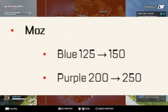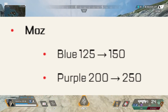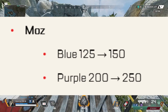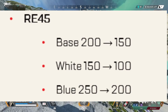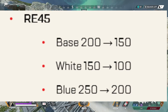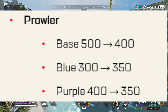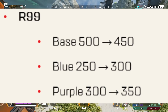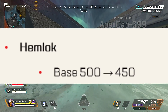Weapon price updates in Arenas: Mozambique — 150 for blue, 250 for purple. P2020 — 50 for blue, 125 for purple. RE-45 — 100 for white, 150 for base, 200 for blue. Prowler — 400 base, 350 for blue, 350 for purple. R-99 — 450 base, 300 blue, 350 purple. Hemlok base is going to be 450.